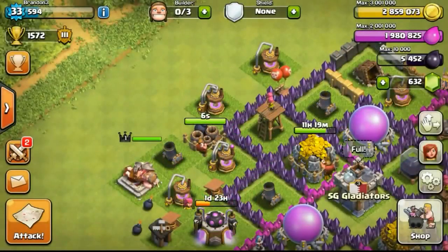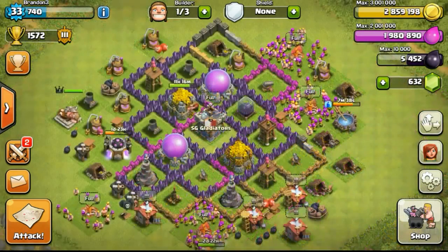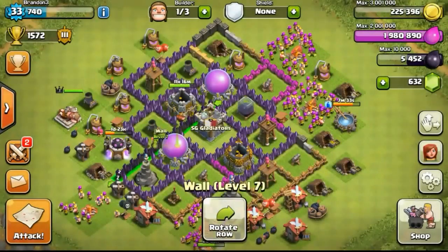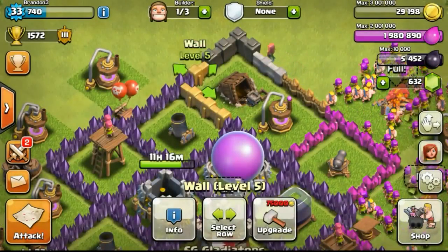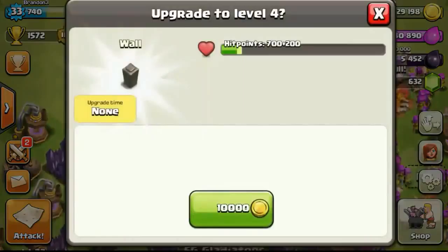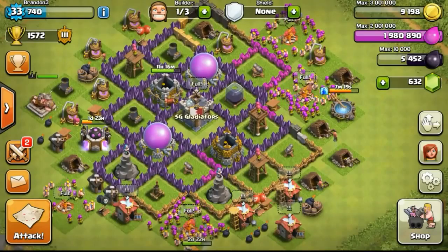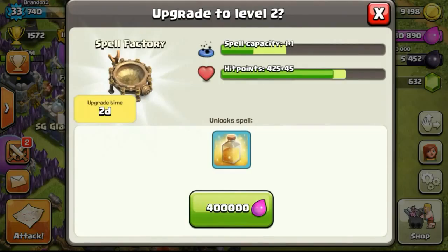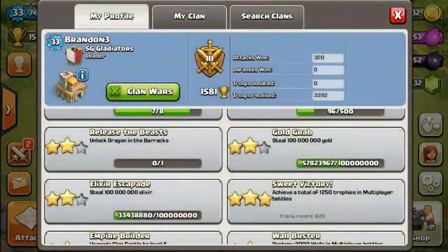Back to my base — my upgrade just completed. Giant bomb getting to level 2. Going ahead using my free builder to upgrade my walls with 2.8 million gold available, arranging walls in the same way as before. Then eventually I went ahead to upgrade my spell factory to level 2, which will unlock the healing spell. In 2 days' time we will have another new spell to play with.